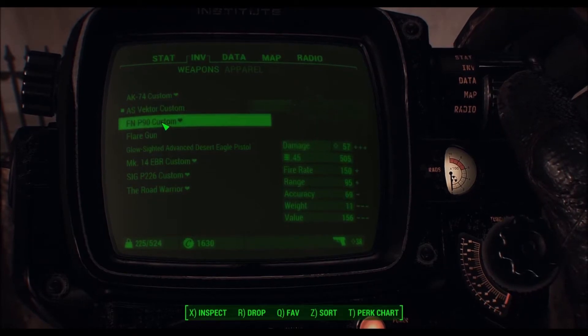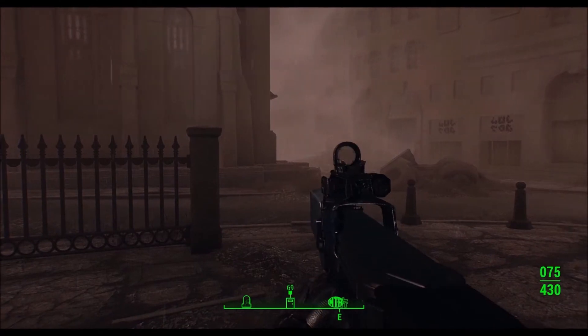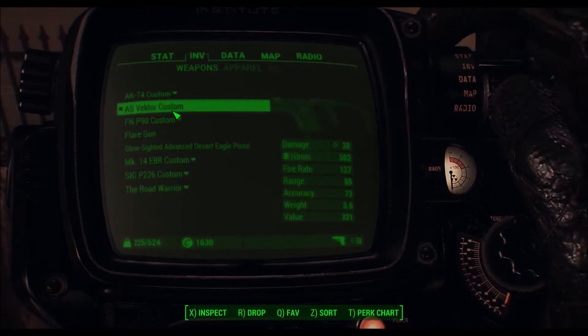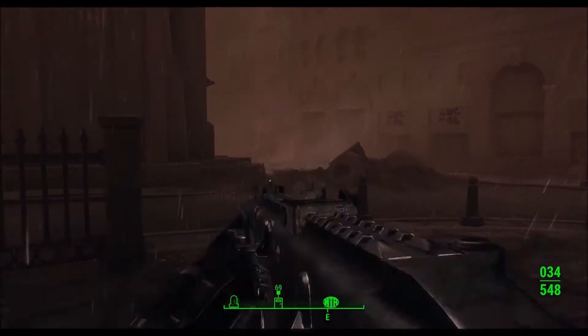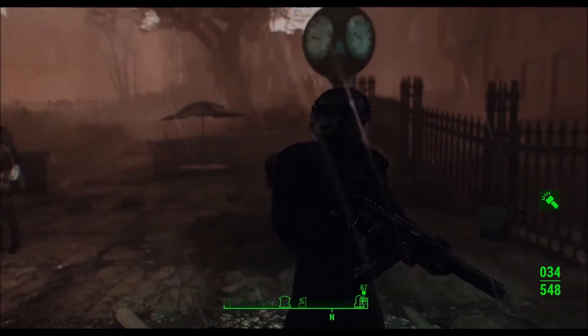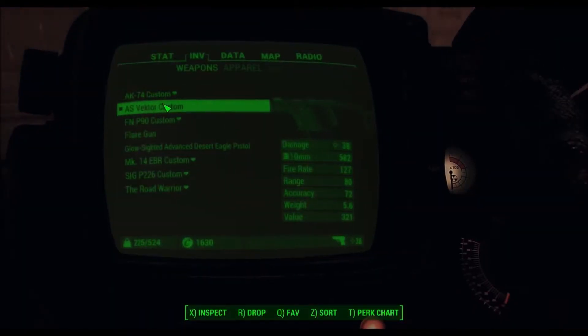I fixed my P90 - this is the suppressor I was talking about. Crazy big suppressor. I changed the paint job on it so it doesn't look like a nerf gun anymore. The Vector is a pretty cool submachine gun. Can't really see it - it's too dark. But it's a Vector. You can see it in the inventory.